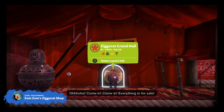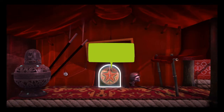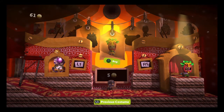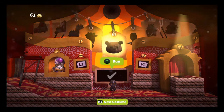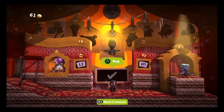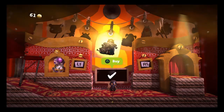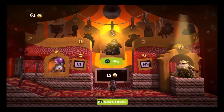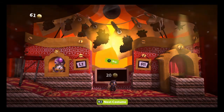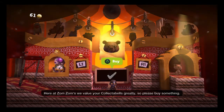Oh, come in, come in. Everything is for sale. Browse using the L1 button and the R1 button. Press the triangle button to buy. Here at Zumzums, we value your color tables for sale. So please, buy something.